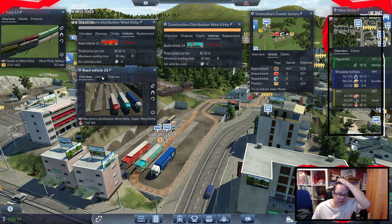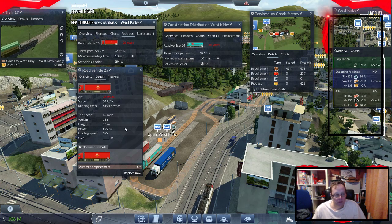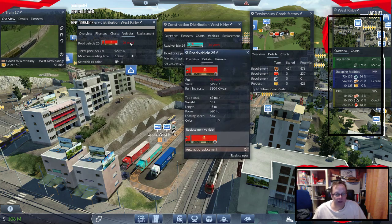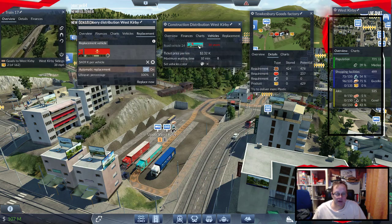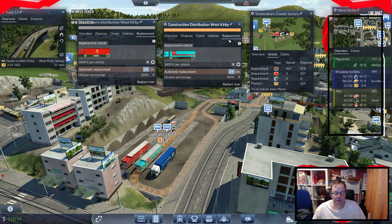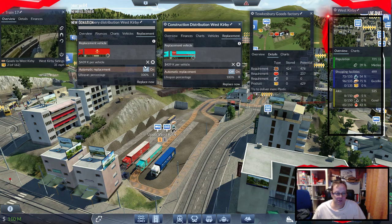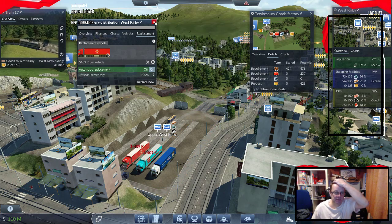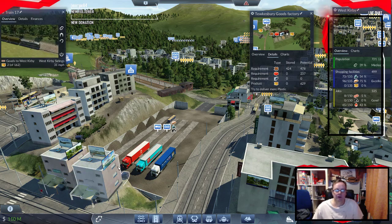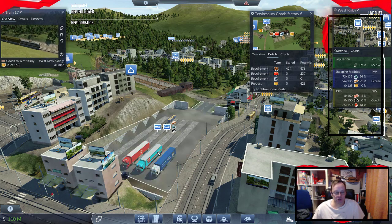So we're going to keep those as they are. It's a plus on it — a plus rather than a specific goods type. I'm going to keep those, that's nice and easy. I'm going to switch it on — we've got 110 million, I'm not worried about the money just yet.